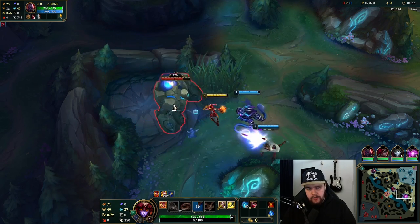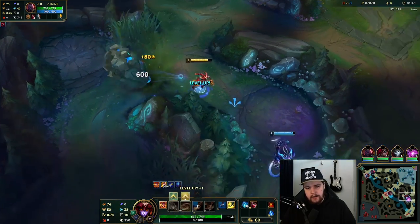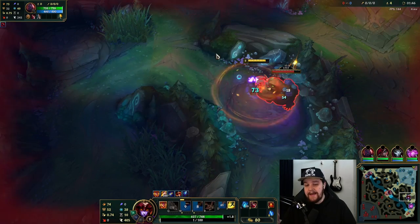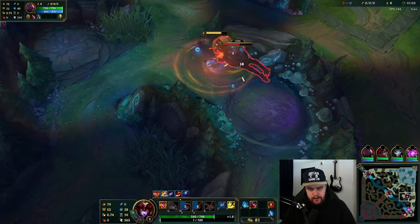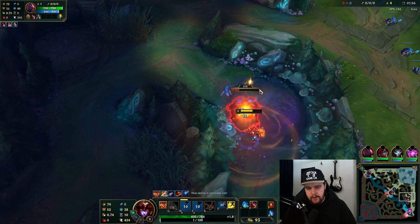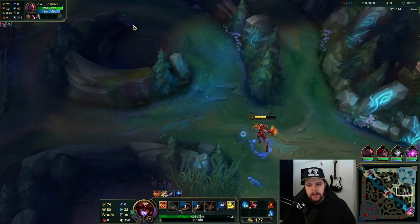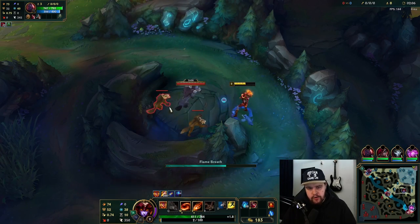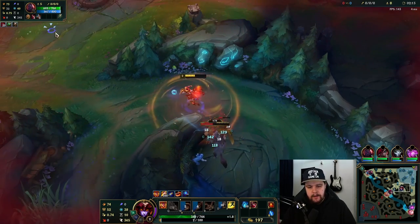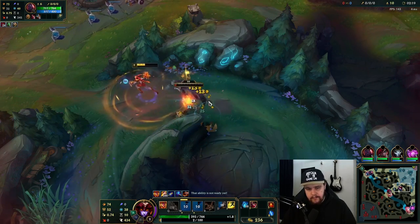For runes, I picked First Strike — you can also pick Dark Harvest when going AP Shyvana. Press the Attack is also fine if you're going the AD version. I pick First Strike over Dark Harvest when facing tanks, and I was thinking I'd face two here with Cho'Gath and Nunu, but Nunu is going AP instead. First Strike is still good against full squishy comps, but I generally like Dark Harvest a little better for those because it helps with one-shots. If they're building very tanky, the true damage from First Strike helps a lot. Both are very viable — First Strike provides a bit more overall tempo with gold value, while Dark Harvest is better for one-shots. It's completely up to you.